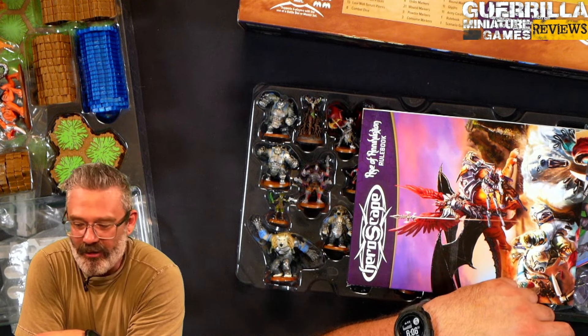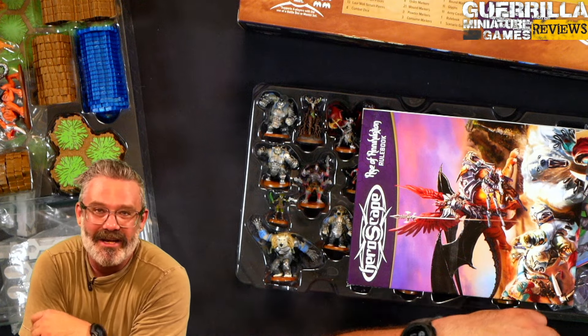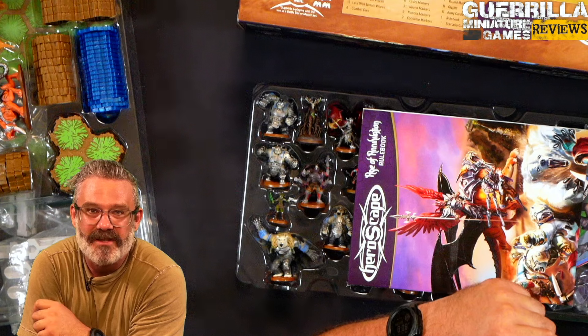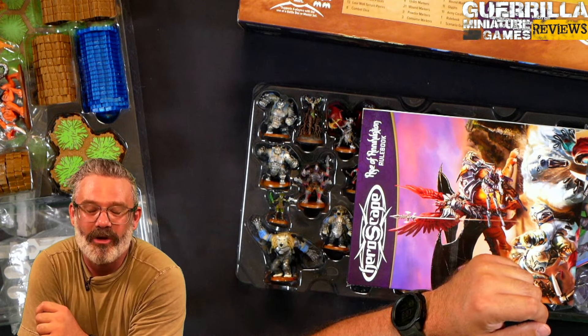So there you go — the Age of Annihilation master set from Hasbro and Avalon Hill, a return of HeroScape. Big thanks for sending along the complimentary review copy, and thank you guys for watching. Until next time, I'm Ash. Have a great day.